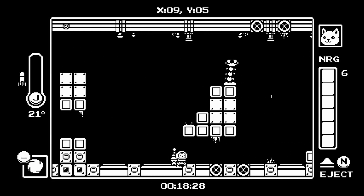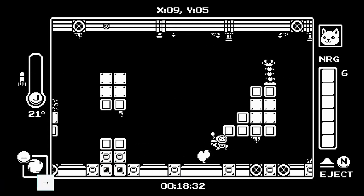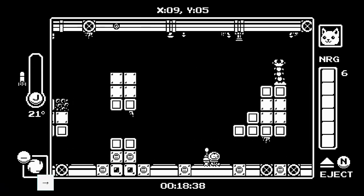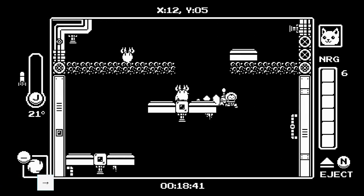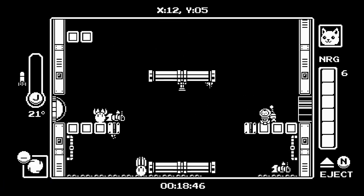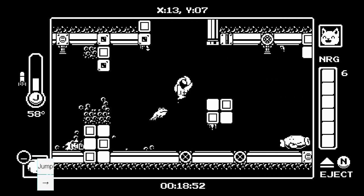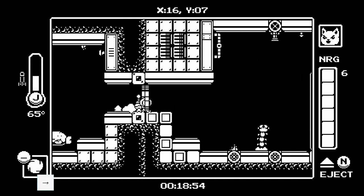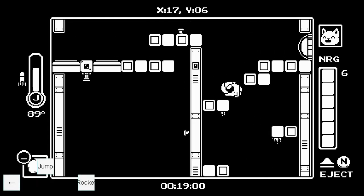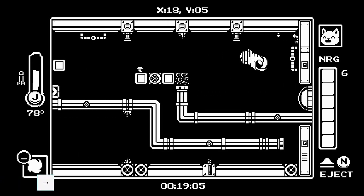You can get a boost like that, and once you walk over here you can do something similar to get up to this door. When you enter here, spin boost and shoot a missile down — wall boost here, just like that. That was pretty good.